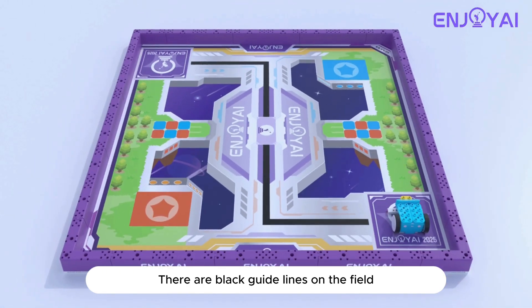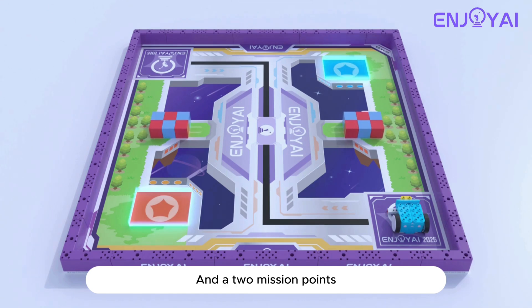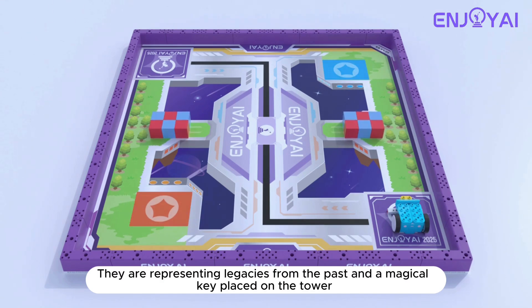There are black guidelines on the field, and at two mission points they are representing legacies from the past and a magical key placed on the tower.